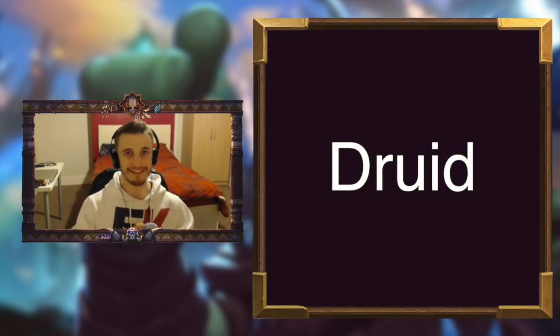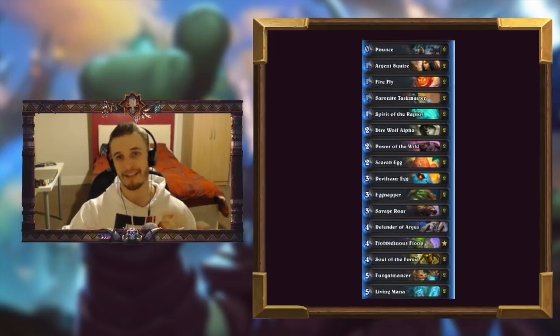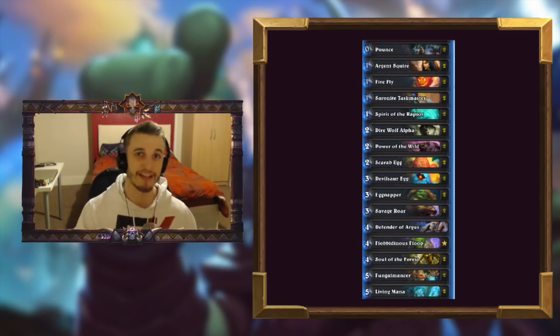Druid is very powerful at the moment and has a lot of big late game combos like Malygos and Togwaggle, Mechathun, that type of thing. With Rastakhan's Rumble, Druid has been given a lot of beast and big beast synergy things, so you can make some kind of big beast Druid deck. But I've gone with a take on my favorite deck of all time, which is Egg Druid — kind of how I made a name for myself. We have a new egg, Scarab Egg, which I'm really really excited about because it's fantastic for getting things on the board.